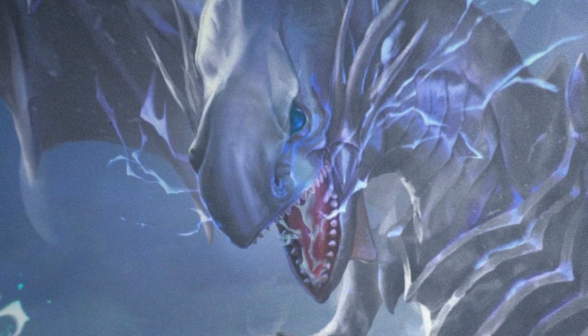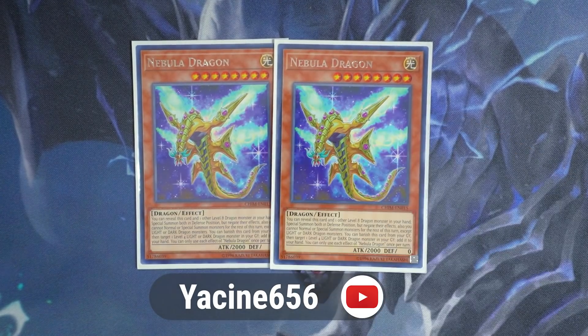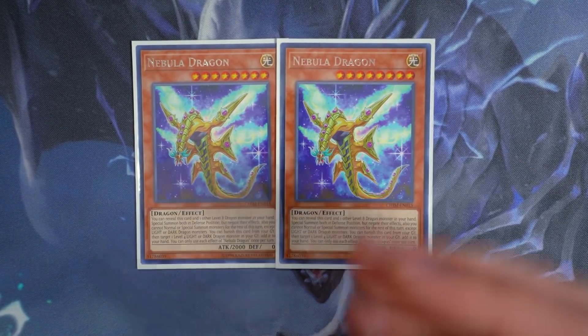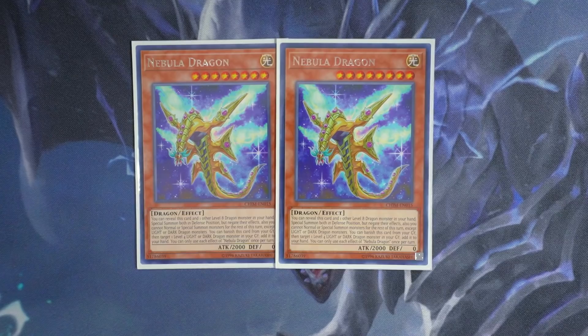And last but not least for monsters, I play two copies of Nebula Dragon. Nebula Dragon is the new wave, in my opinion, and a huge shout-out to Yacine for putting me on this card. Basically, you can discard this card and one other level 8 dragon monster in your hand to special summon both in defense position, but negate their effects. You cannot normal summon or special summon other monsters for the rest of this turn, except light or dark dragon monsters — but your entire deck focuses on light and dark dragon monsters anyway. So as long as you summon this card alongside Blue-Eyes, you have guaranteed access to a rank 8 Xyz monster on the very first turn. It's essentially a one-card rank 8 Xyz play with an additional level 8 monster in your hand. Nebula Dragon is really good and it's a level 8, so if you happen to have multiple copies in your hand, you can always send one to the graveyard off Trade-In.